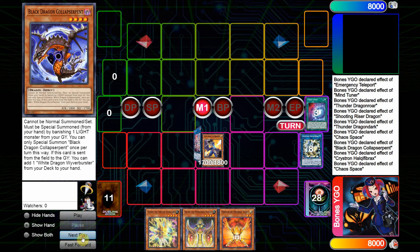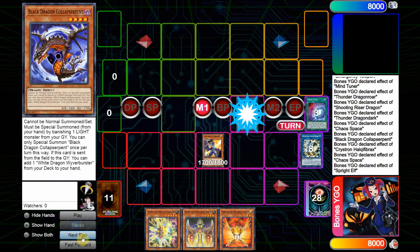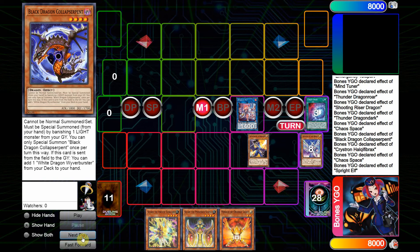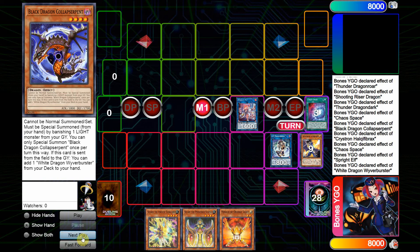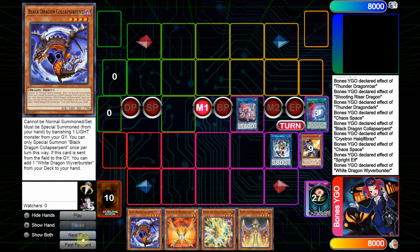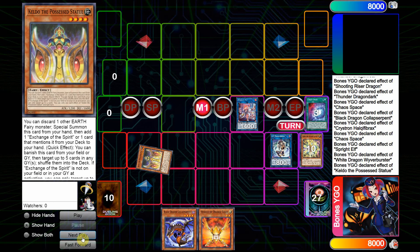From here, I link away into Sprite Elf, which revives the Diviner. Now I link away into IP Masquerina, then use Wyver to add back Collapse Serpent. This is basically what your Mind Tuner lines get you.